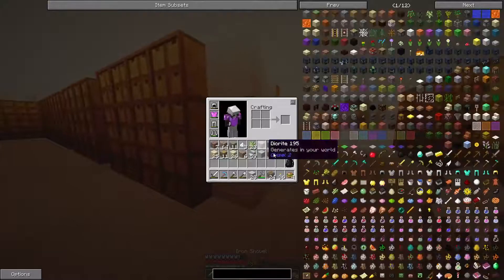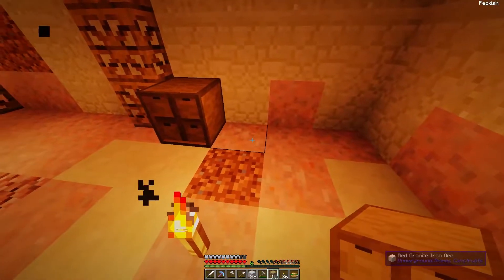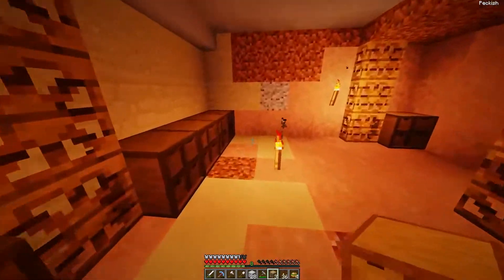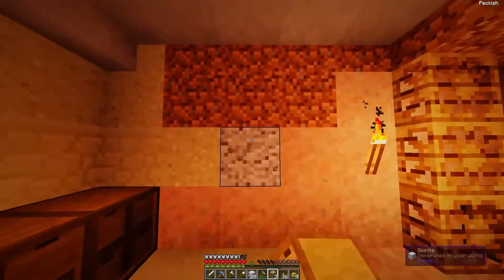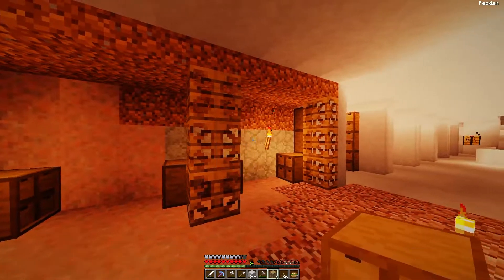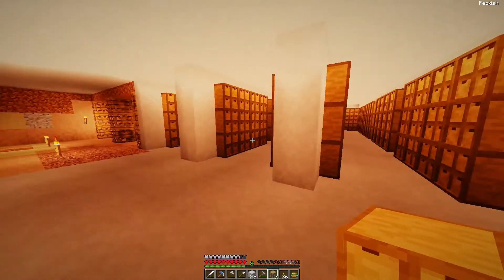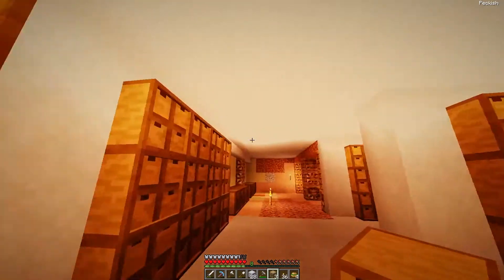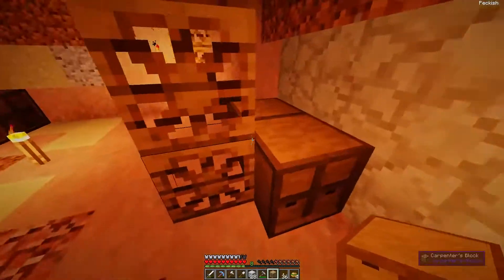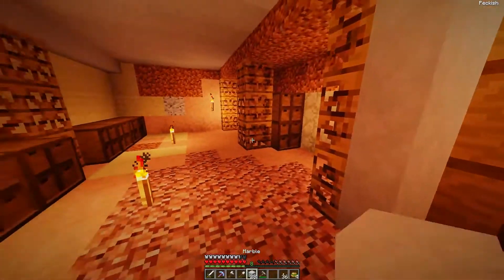Yeah, this works for now I think. And here we can put in one more aisle eventually. For now we are not going to do it because honestly we have all this empty space right now, and we need to actually use that first before we continue and continue and continue. We don't have anything to really put away in these massive storages, so I'd rather have some stuff to put away before we go insane here.